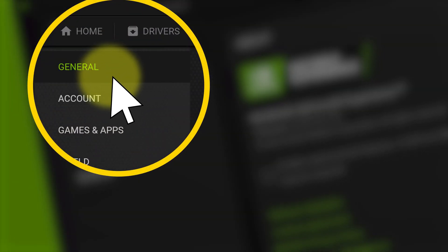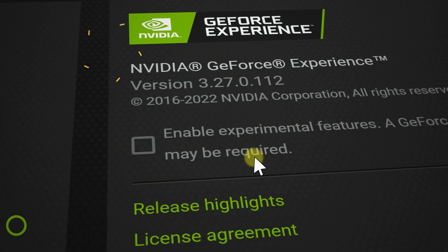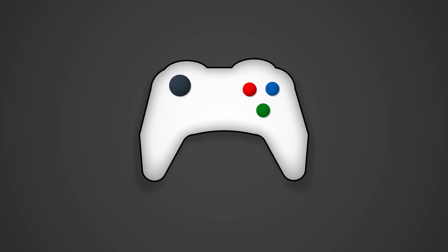Click the general tab and then click 'Enable Experimental Features.' This way you can try out NVIDIA's latest features right away to boost performance, instead of having to wait.